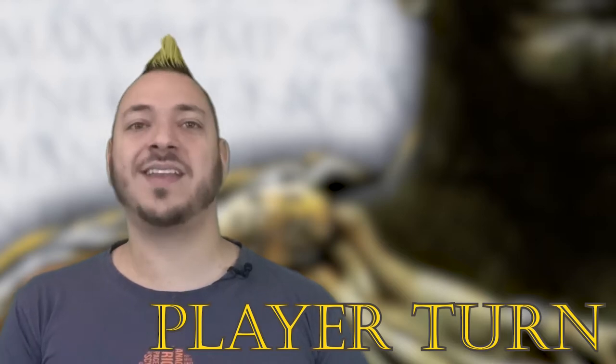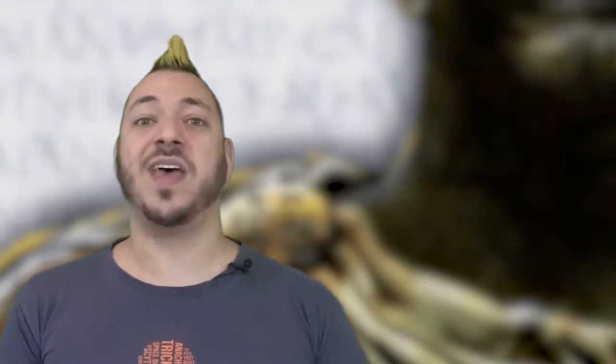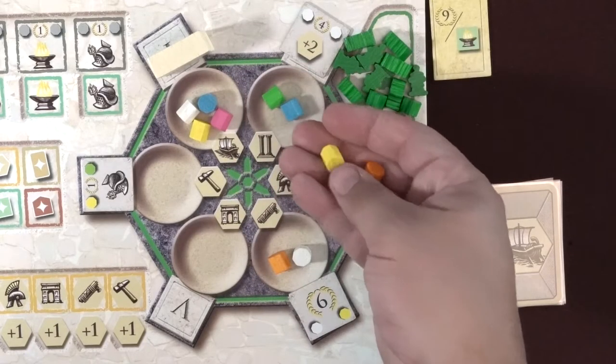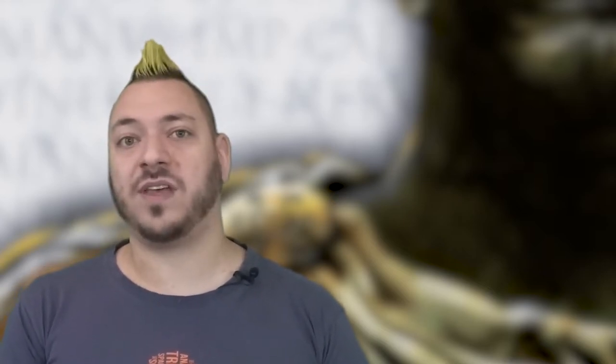A single player's turn has the following steps in order: rearrange action markers and move the time marker, complete a Trajan tile if possible, and perform one action if you choose. The only mandatory part is moving the action markers and time marker. To rearrange action markers on your mat, choose a tray and take all the action markers from it and announce how many there are — there must be at least one marker to pick up. The player on the right should advance the time marker that number of spaces in clockwise direction. The current player now allocates the action markers one at a time into the trays following, going clockwise around — one marker dropped into each tray until all have been placed. The player can choose which color markers to drop as they go. The final tray where the last action marker is placed is known as the target tray.